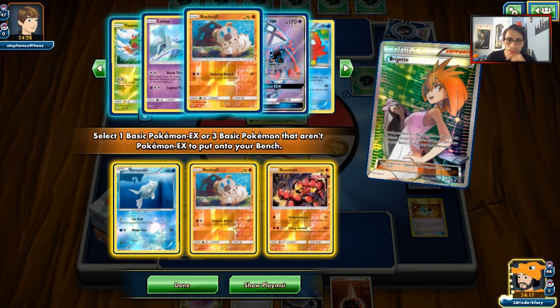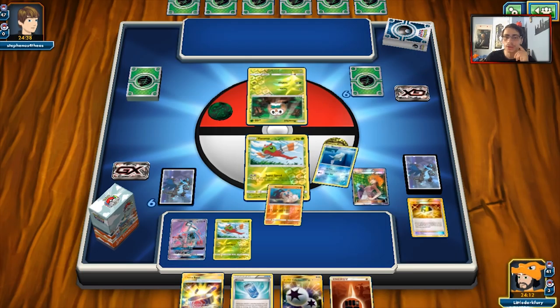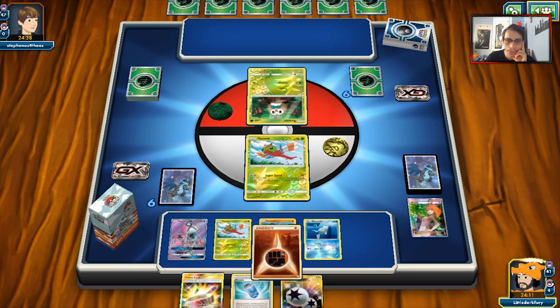We'll just put down Rockruff and Buzzwole, and attach to Rockruff to get it built up, then pass. Pretty good start from us. We'll see what my opponent has.